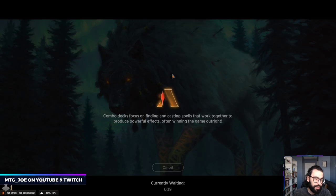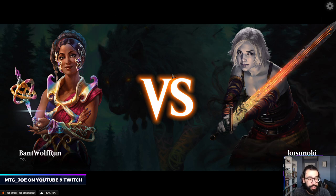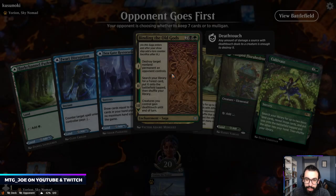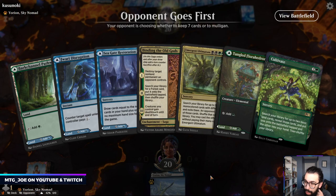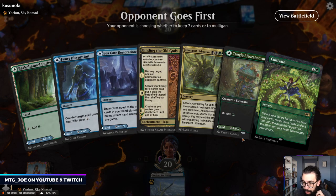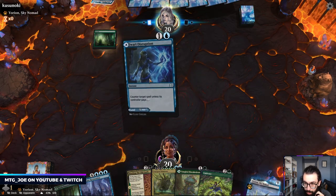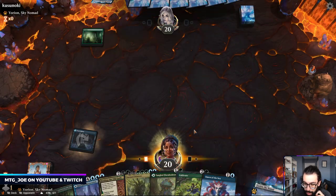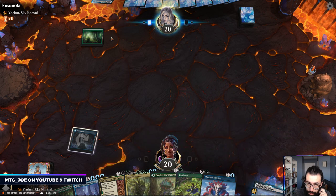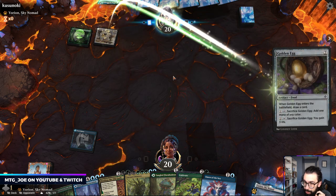Valky sometimes in the deck — what you want to do is if you're playing against another control deck or combo deck, sometimes just playing Valky on turn two for information, even though you know it's probably going to die, is useful. It helps you play around things. Opponent goes first — they're on Yorion. I think we keep this. We have a nice ramp package. I'm going to play this on turn one tapped with the intention of going turn two Florahedron.